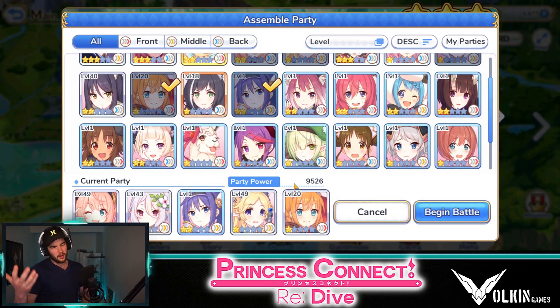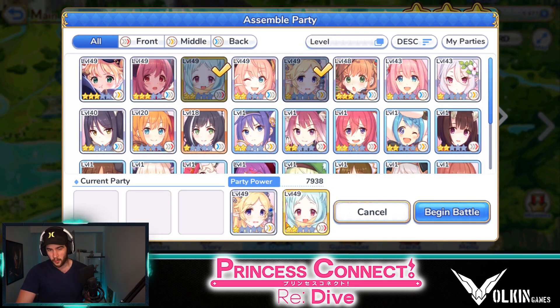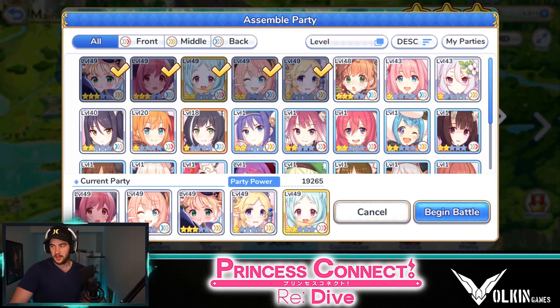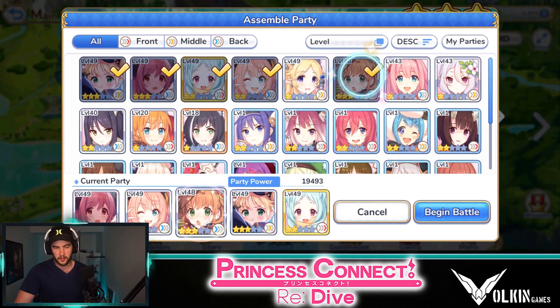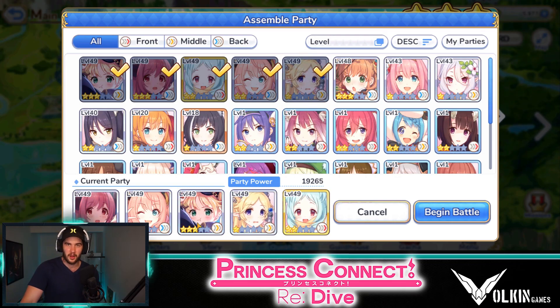The way my actual team looks at the moment covers those same roles: I have my tank, then my main supporter, then my buffer, then a support slash magical DPS, and then my main physical DPS. So that is how my team does look. I normally go with a tank, one or two support, and then two or three DPS. Sometimes I'll drop one of the supports and bring more damage if I want to burst through something. But a standard tank, one or two support, and two or three DPS normally works fine. There are some different team compositions you can build, but that is a good basic one to get you going.